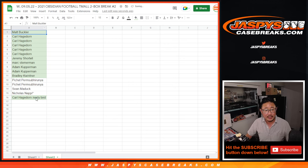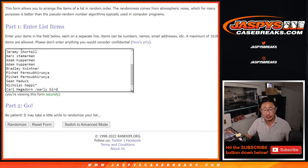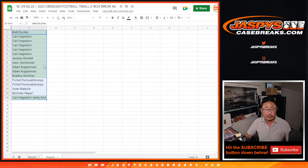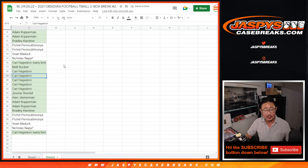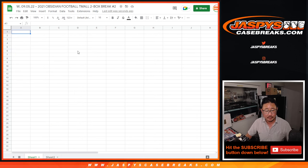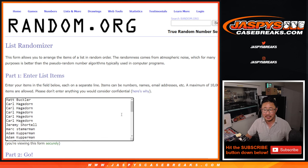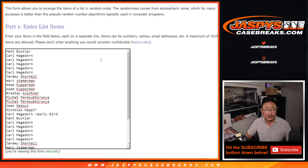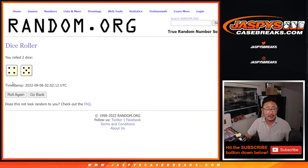Let's gather these names here. This will be the third and final dice roll — we're going to use the original 16 names for the mixer spot giveaway. Now let's double you up here, and that will be the doubled-up list for the break. There's the doubled-up list. All 32 teams are in. Let's roll it and randomize it.